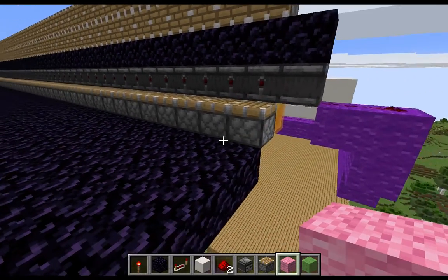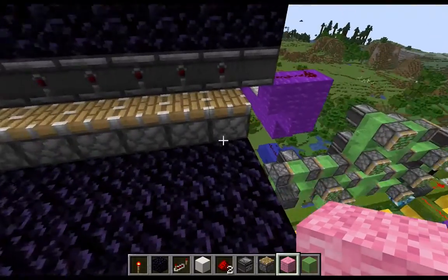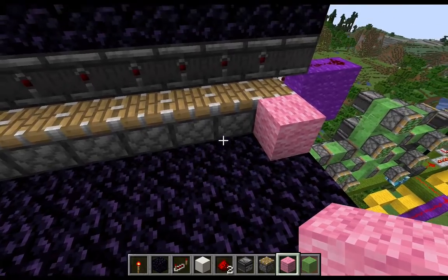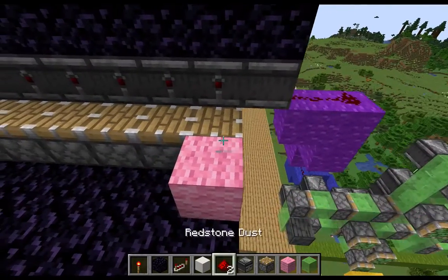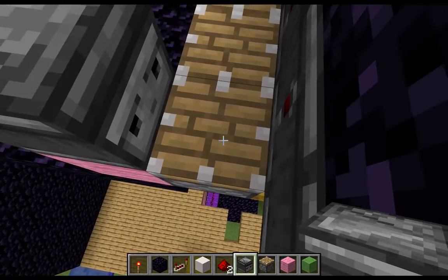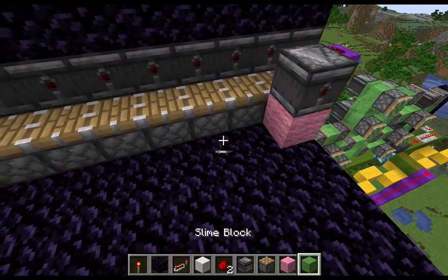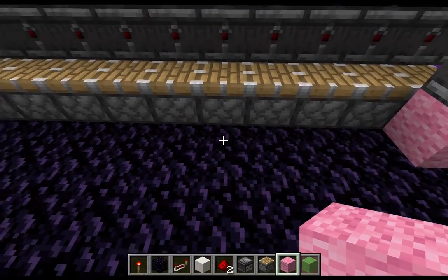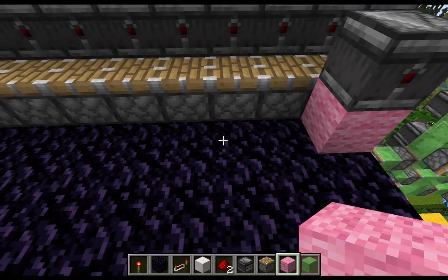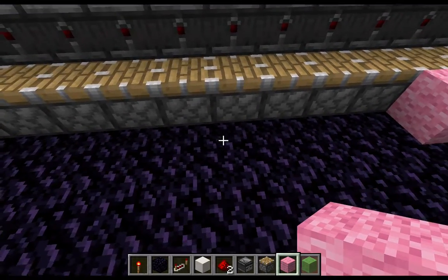Our next step is we're going to go ahead and place observers on this plate to keep track of when blocks are coming in. The problem is if you only have one sitting on the edge and there are no blocks coming in, it's not going to trigger at all. So in order to counteract that, we're going to place fail-safe options — just a few apart just in case there's a block or two missing, so it's not going to cause any issues.